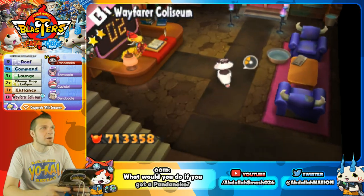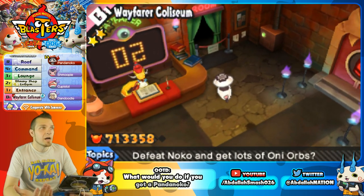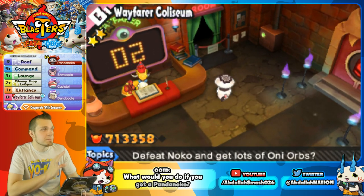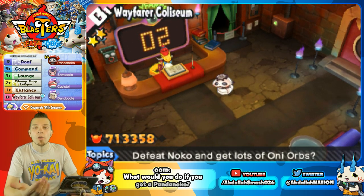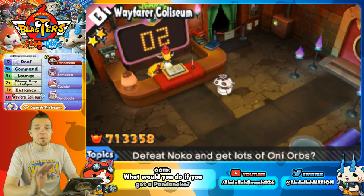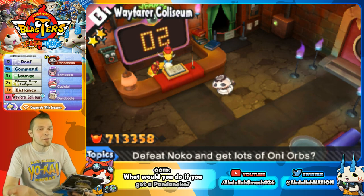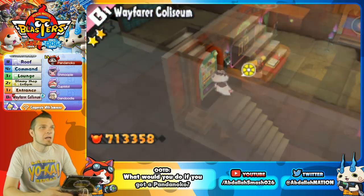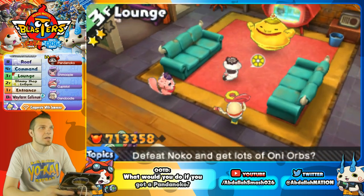As you guys can see over here, if you go to the Wayfarer Coliseum and you have Street Passes, on the Wayfarer bulletin board there's going to be a picture of a panda — a digital picture of Pandanoko. Then you know that Pandanoko is there. You need to be very careful, because you'll probably only have one shot at it. If you're lucky, you'll get a couple more Pandanoko through Street Pass.